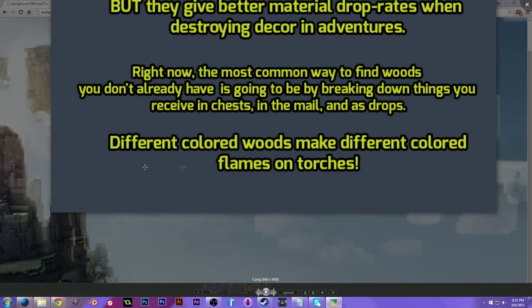Lastly, different colored woods make different colored flames on torches — so you can have purple torches or blue torches, which is a fun thing. Also, if you use different woods for crafting furniture, the different woods will result in different styles or designs of that furniture piece, so you can confirm that if you want.